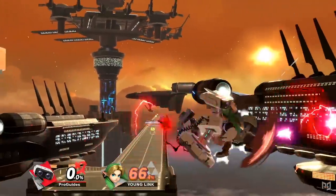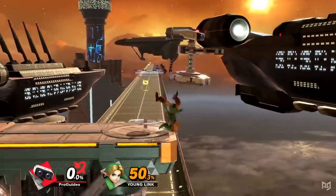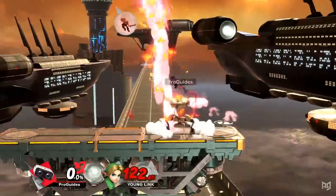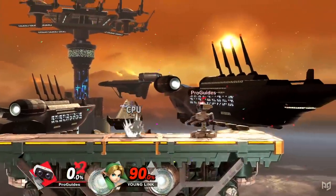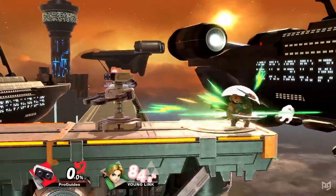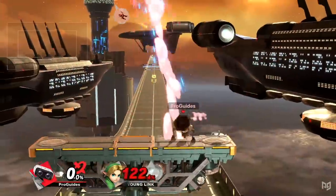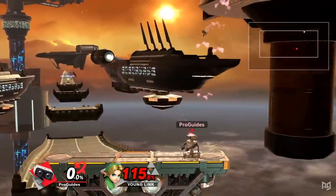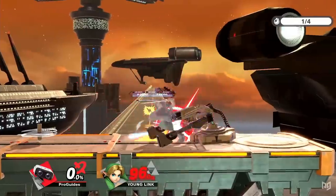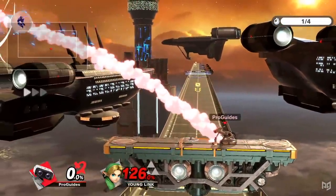The Arm Rotor is also a popular option for edgeguarding and ledge trapping, thanks to its KO power and long-lasting hitboxes. Gyro can also be used for ledge trapping setups and offers general combos from its spinning hitbox. By placing a spinning Gyro at the ledge and standing at a roll's distance, ROB can cover almost any option the opponent chooses from ledge while the Gyro spins. If the opponent gets up into the Gyro, it will lightly knock them away in the direction ROB was facing when he placed it. This leads to true combos from a down air spike off stage or a smash attack on stage. If the opponent rolls to avoid the Gyro, they'll be heading straight into ROB, where he can likewise go for a smash attack.